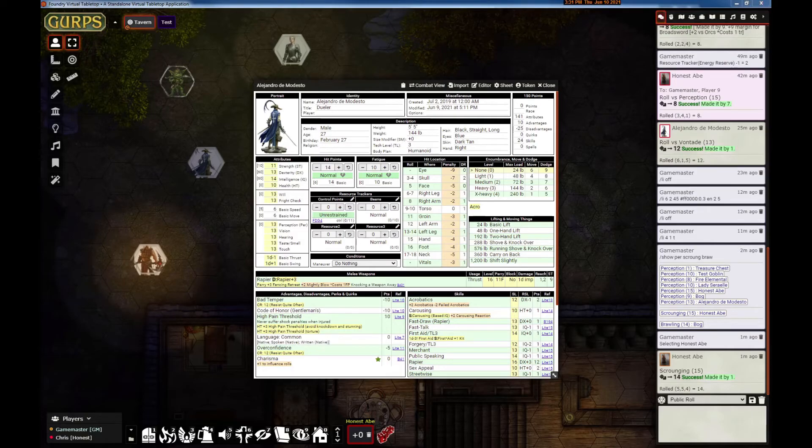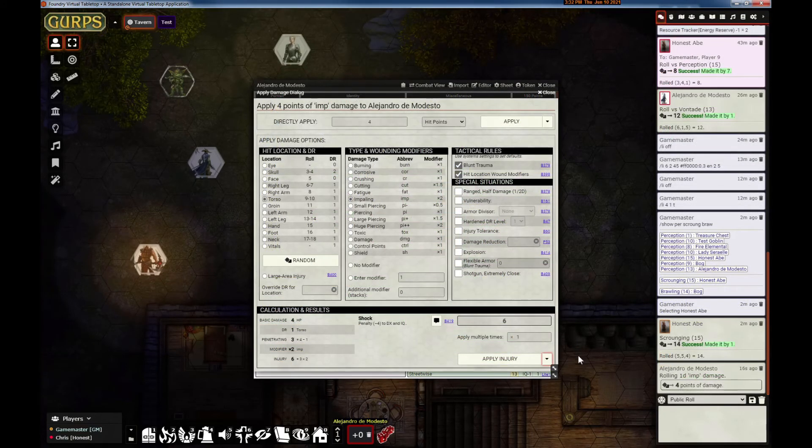Of course we included lots of bug fixes. A big one is that the GCA export has been updated — it was incorrectly calculating the weight of containers that had stuff in them. Also in the apply damage dialog, if you want to do something other than apply injury, this now goes up instead of down. That's a lot of little things we've added that hopefully will increase quality of life. Foundry isn't going back, so we're just going to continue on the 0.10 releases and hope that all the modules catch up. Thank you very much for watching.